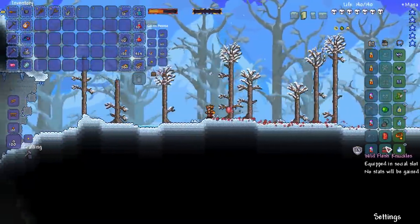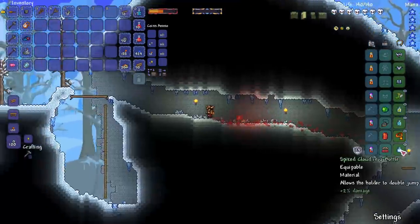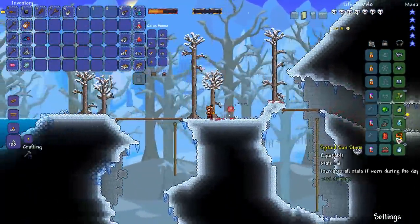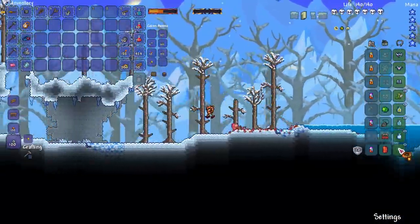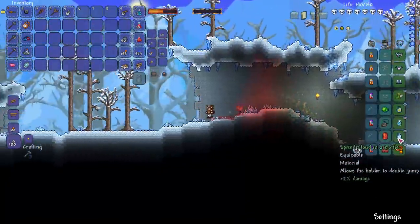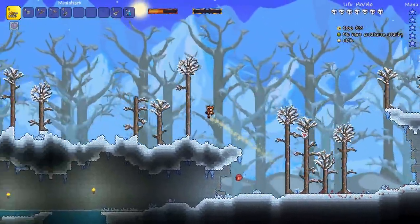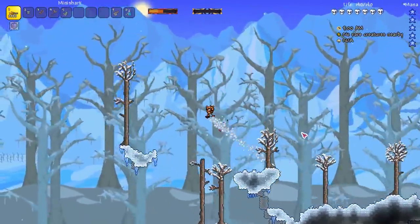What I could try is get the Cloud in a Bottle and during daytime use the Sunstone, and during nighttime since the Sunstone only works during the day, I can use the Flesh Knuckles. So right now it would mean I should put it here, so I'll either use one of these during the day or at nighttime — and I'll have a triple jump because just look how crazy mobile we are. This is still the beginning of the game.